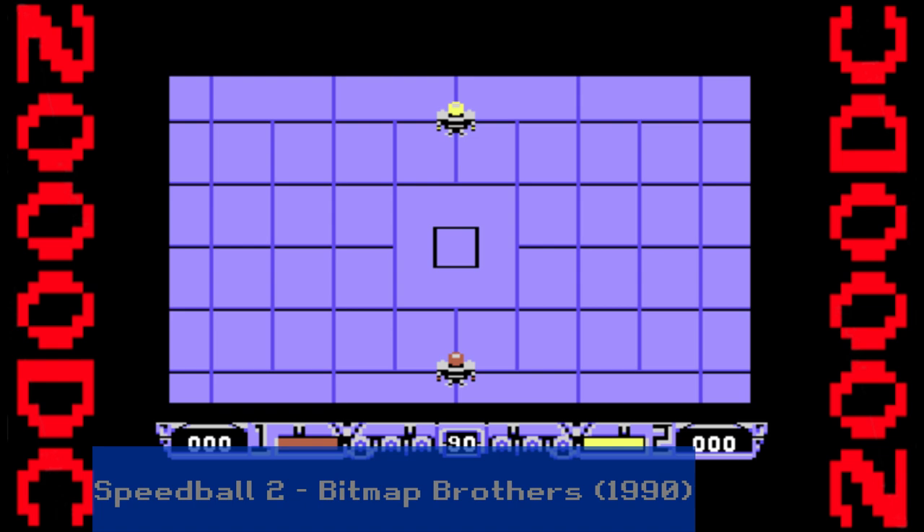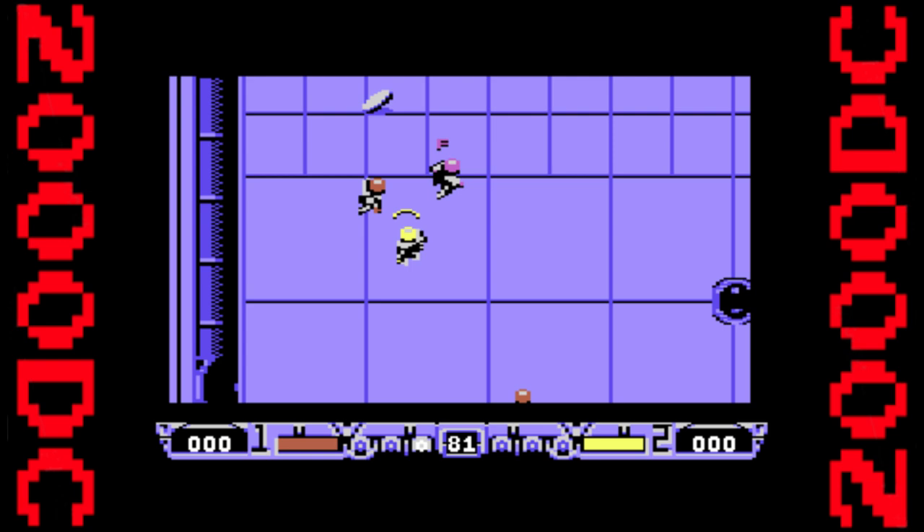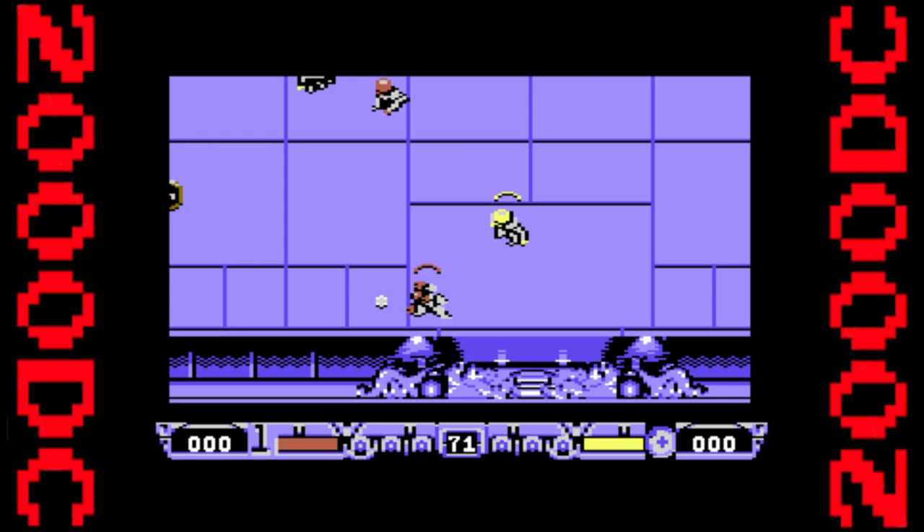Clearly influenced by the film Rollerball and other dystopian visions of future violent sports, Speedball 2 is a pass-and-bash ball game, pitting your bottom-of-the-table team, Brutal Deluxe, against the elites of the sport. Scoring points isn't just limited to goals — many of the pitch elements can rack up points or even multipliers, if you can keep the ball and your players upright long enough to do it.